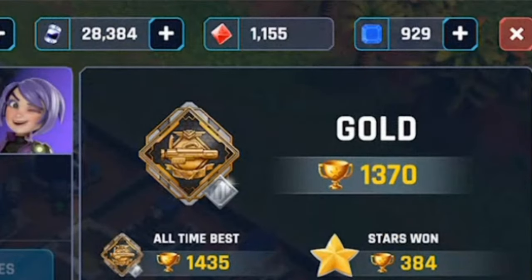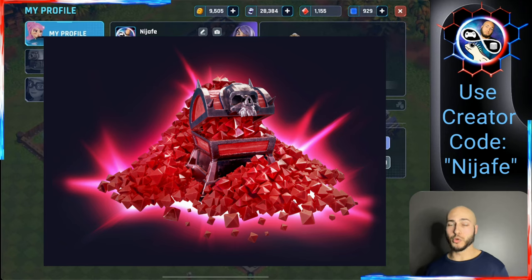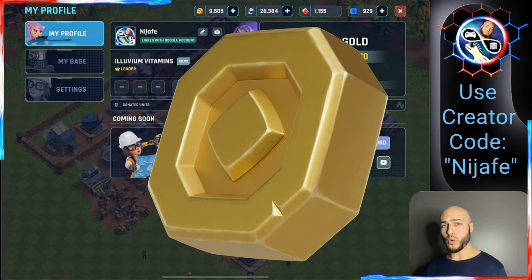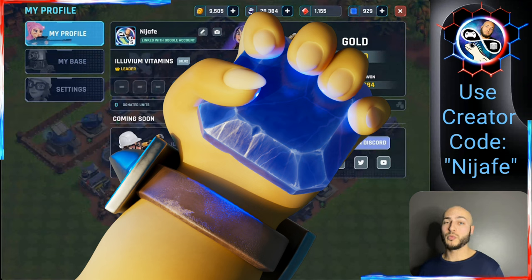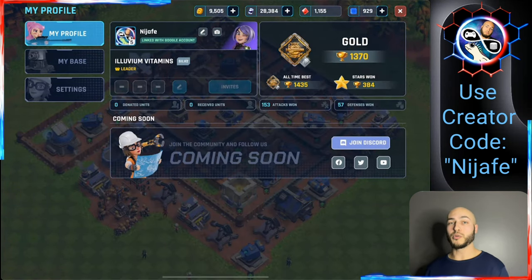Right now I'm sitting on 1,155 rubies. Rubies are going to be your premium in-game currency. You have gold and oil that you use to level up your structures and characters, and sapphire which you can buy from the app store to help speed up build times. But ruby is what you're really going for in this game.